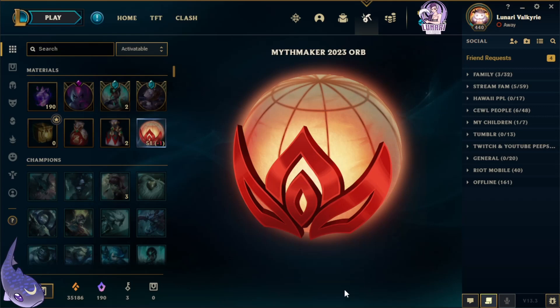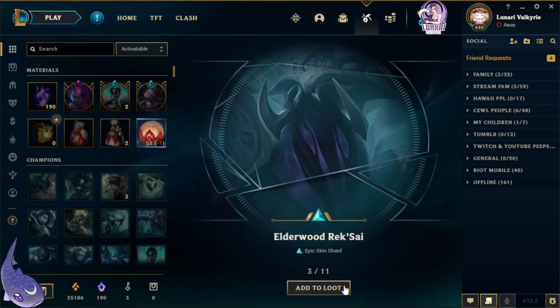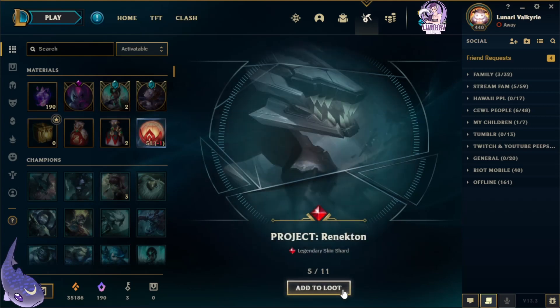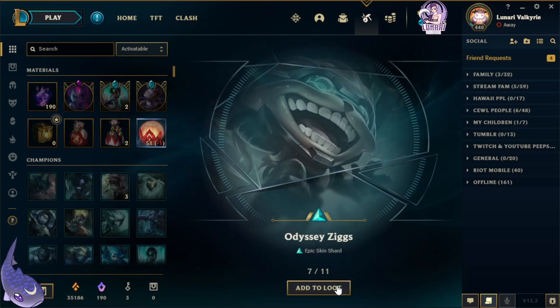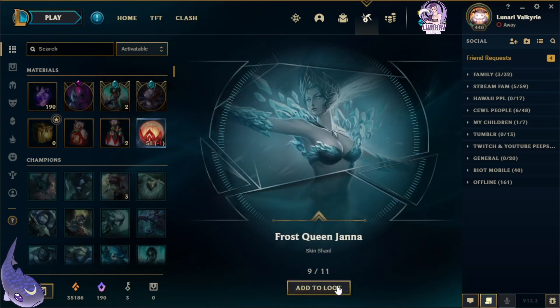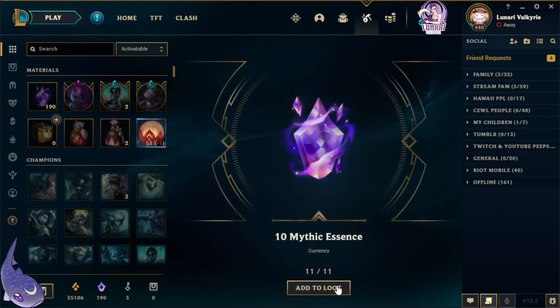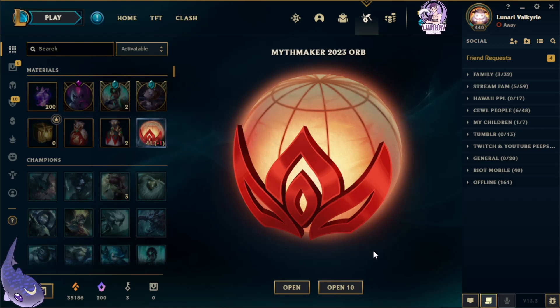Here's 10. We got KDA Kai'Sa, Birdio, Elderwood Reksai, Redeemed Riven, Project Renekton, Earth Kench, Odyssey Ziggs, Cosmic Dawn Rakan, Frost Queen Janna, Mecha Aatrox, and 11 Mythic Essence. This video might be a little bit short because we don't have any skins to re-roll right now.